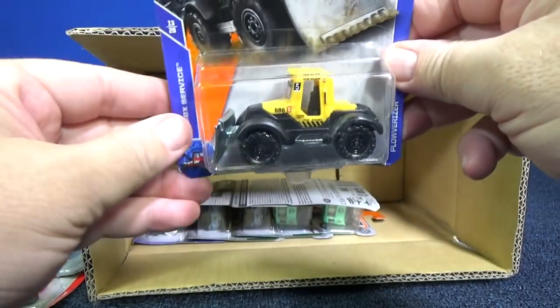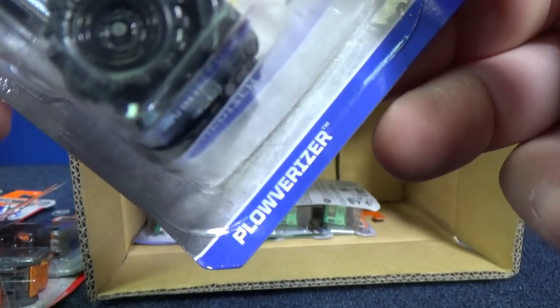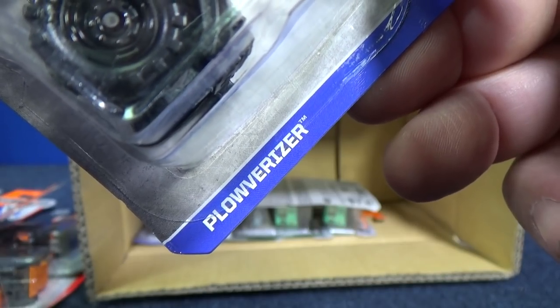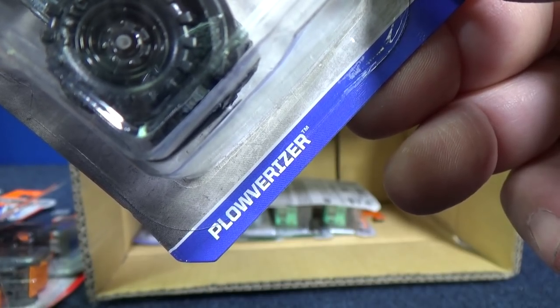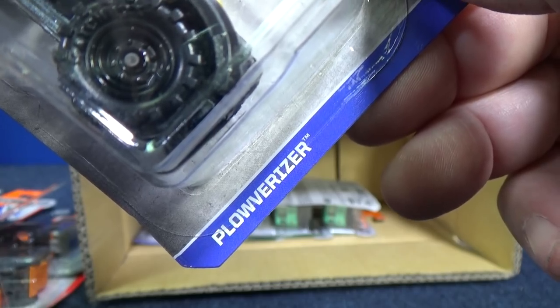Here we have the Plowverizer. They're going to make up names if they're going to make up fantasy models, right? Plow - you plow the fields - and then a verizer, like a pulverizer. Instead of pulverizing the dirt, you're plowverizing it. Plowverizer - there you go. Huge metal blade in the front - it's nice that that part is still metal.